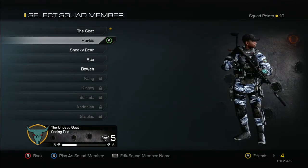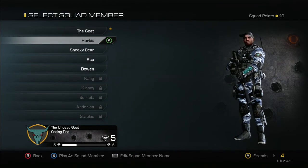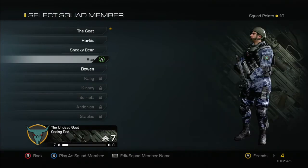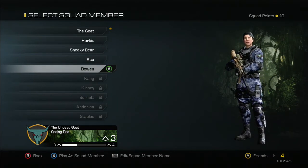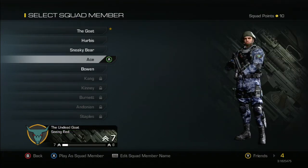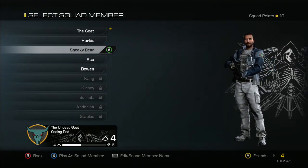Each soldier type will play according to the type of weapon they have. I've seen the light machine gun guys go sit in open areas and wait for people to run in front of them and mow them down. Same with marksman rifles — they'll look for a vantage point to pick people off from range. The short-range guys will stumble around trying to mow anybody down at close range.